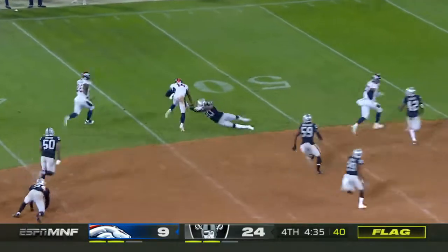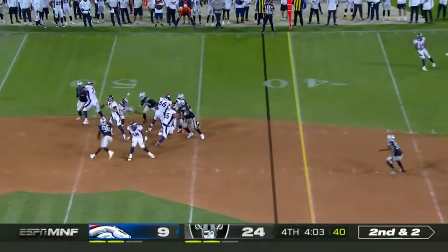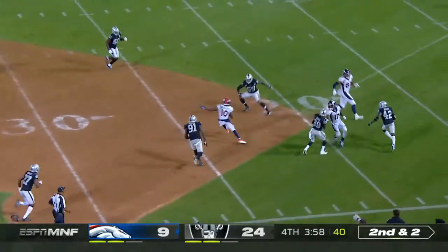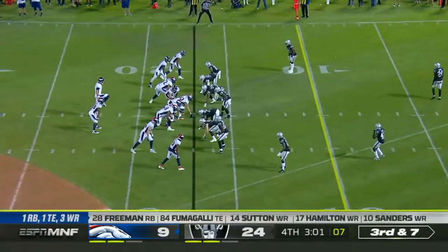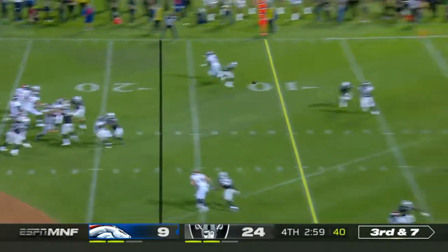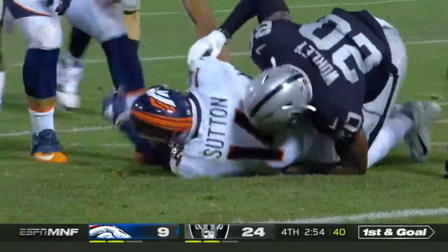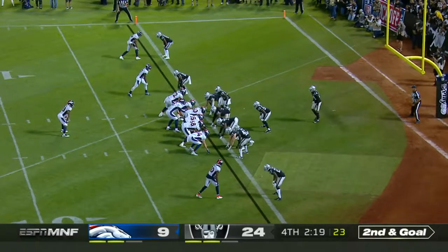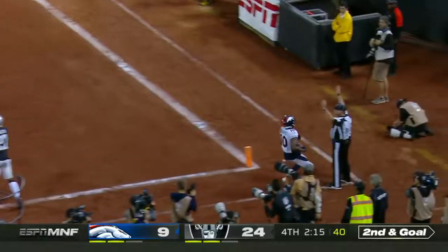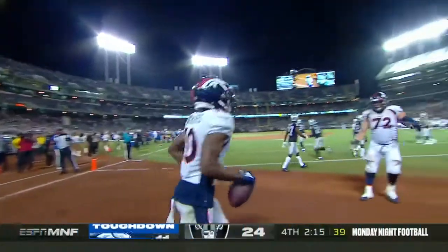Zipped across to Cortland Sutton — there is a flag down. Flacco to Sanders, nearly picked, and instead it turns into a big gain. Third and seven, 24-9 Raiders, three minutes to go. Flacco, down inside the five to Cortland Sutton — swallowed up at the two. Quick toss, Sanders — touchdown. And there you go, this crowd goes silent.